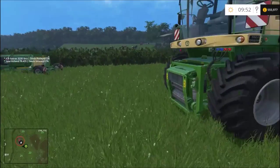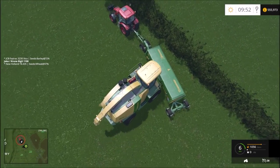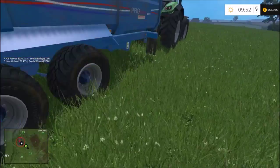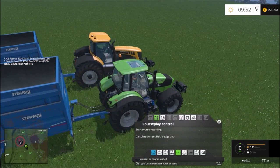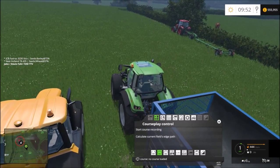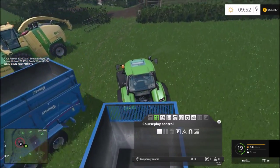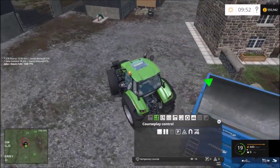Got the equipment here and I need to jump into the Krone to get the header swap sorted. I did bring both of the silage trailers with me because I didn't know how much I needed them. I'm hoping I'll use them quite a bit. I'm going to set up a courseplay route - enter combine and offload, that's what I want. Start cross recording.